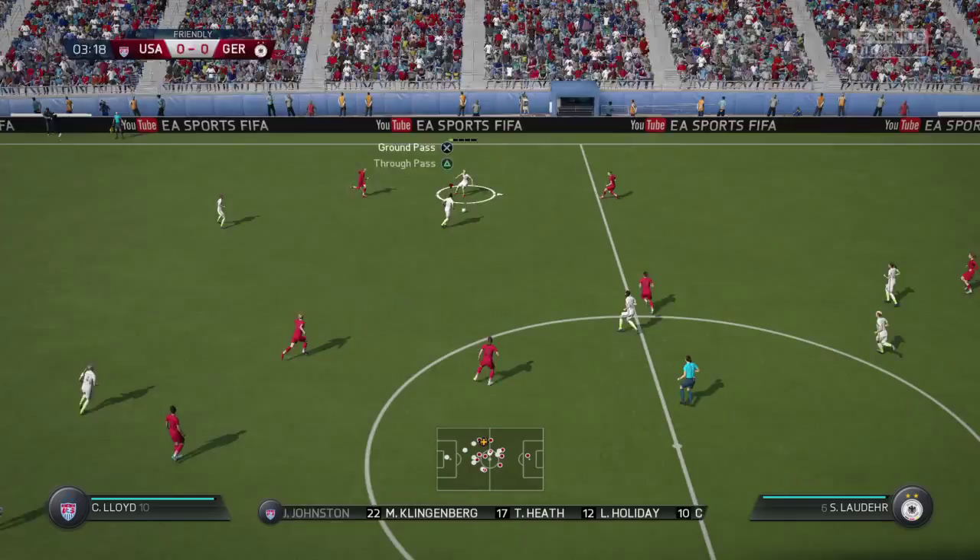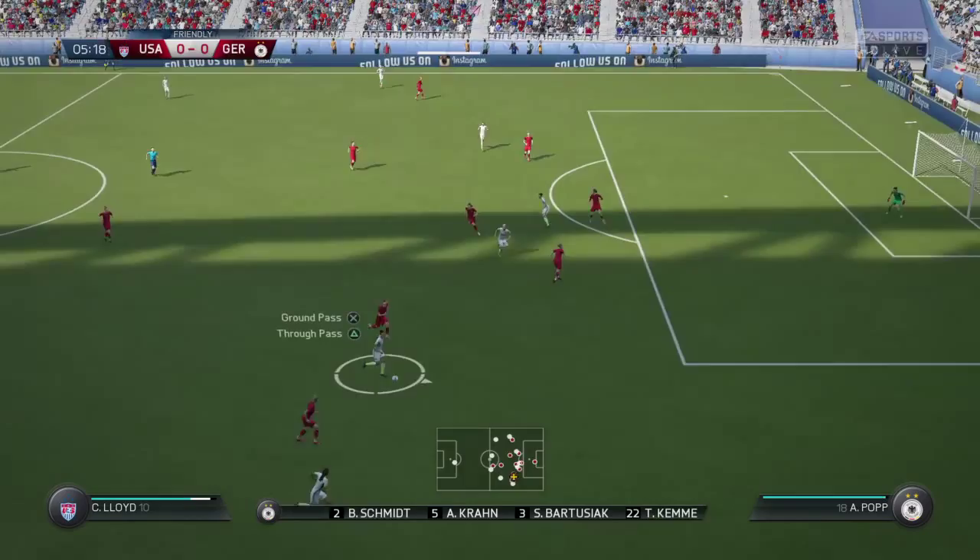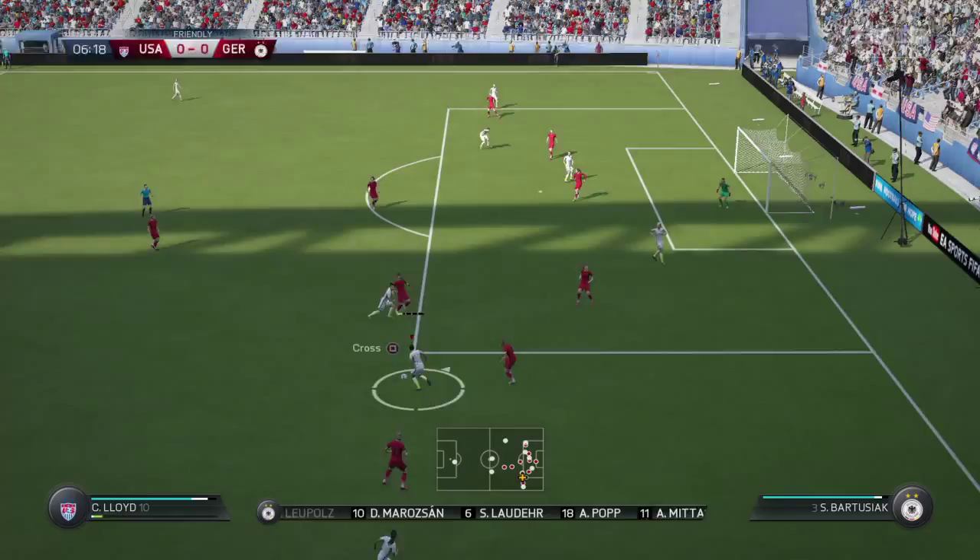Here's how the German team line up today. More often than not we're looking at teams that shape up this way. Yeah, such a popular system — 4-2-3-1. It gives you a lot of stability, and if your front four are good players, it's a very potent system.